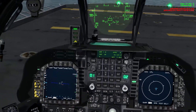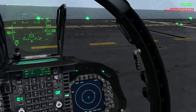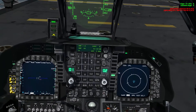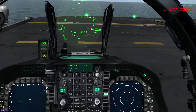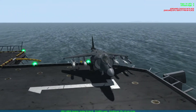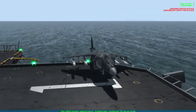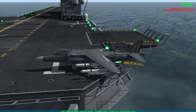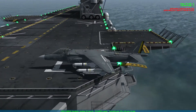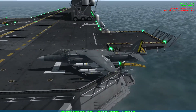Okay guys, I'm on the Wasp and I'm in the AP carrier. My dilemma is that I've got four slammers on board which puts me well over the gross rate for the vertical takeoff, so I can't really take off vertically. But the other problem is that the Wasp does not have catapults. So how do I get this jet off the deck without going into the water?